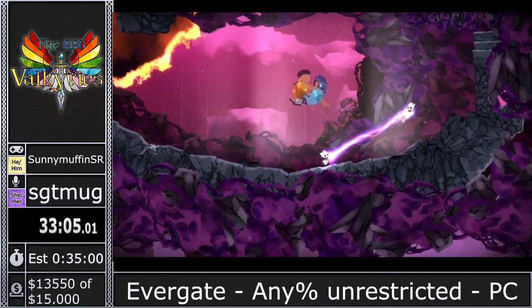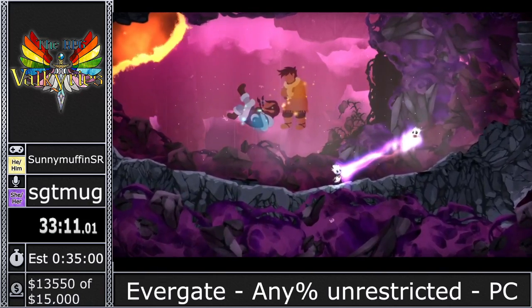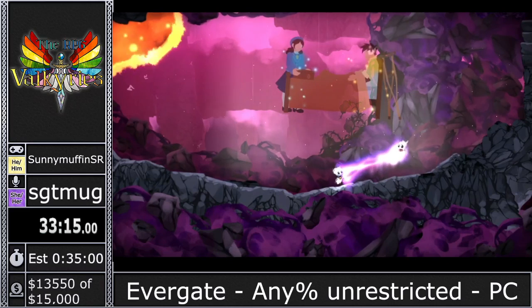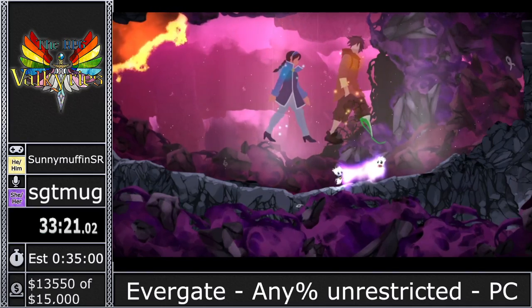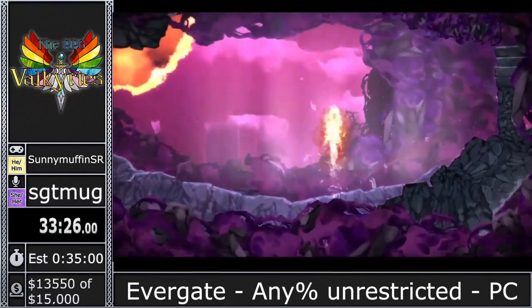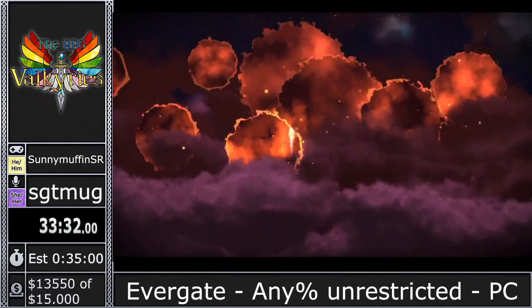We're connecting Key with Ha right here, finishing out a lot of the story bits. If you're interested in speedrunning Evergate, there is a Discord — go to speedrun.com/Evergate and click on the Discord link. A lot of really cool people there and great runners. I think the community is probably one of the best speedrun communities I've ever been a part of.